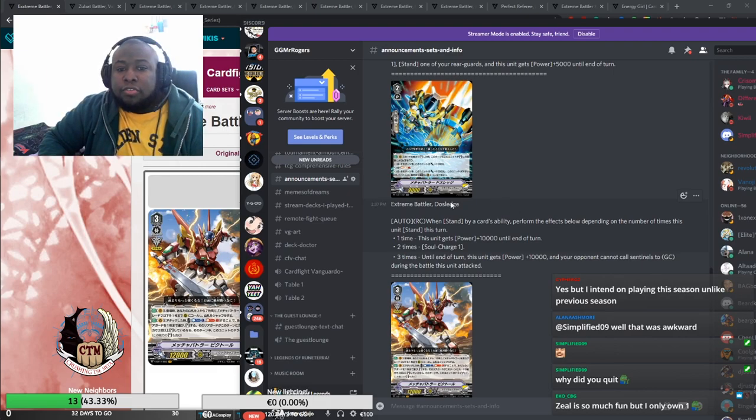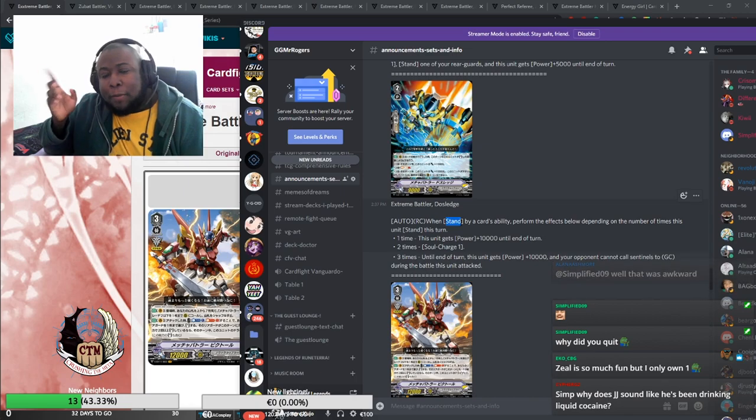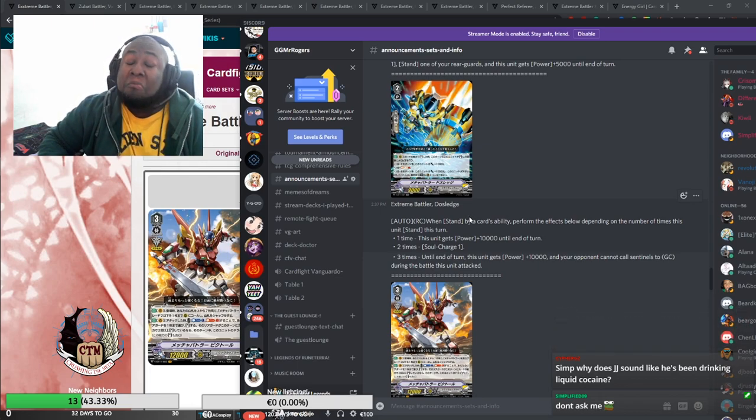We have Extreme Battler Doe Sledge — once per turn, when stood by a card's ability, it performs effects depending on the number of times it stands that turn: one time gets plus 10k, two times gets Charge 1 and another plus 10k, and three times you cannot use sentinels. It's pretty good, though it doesn't trigger multiplicatively — it just triggers once.